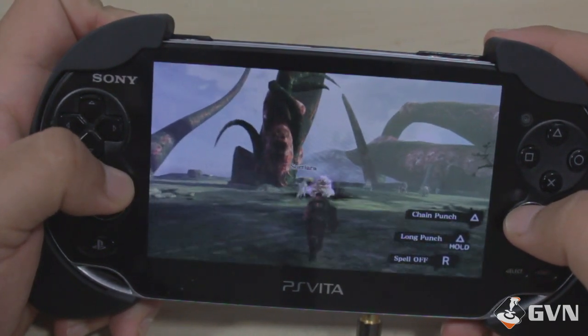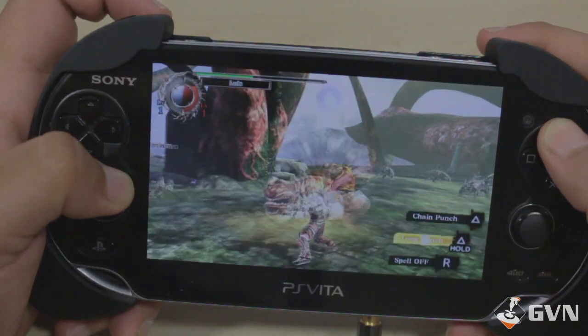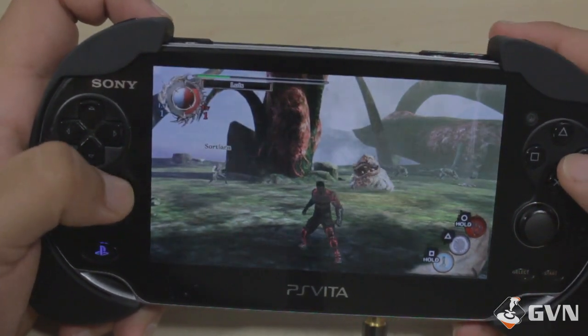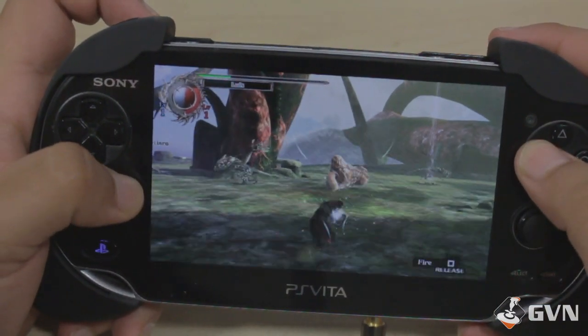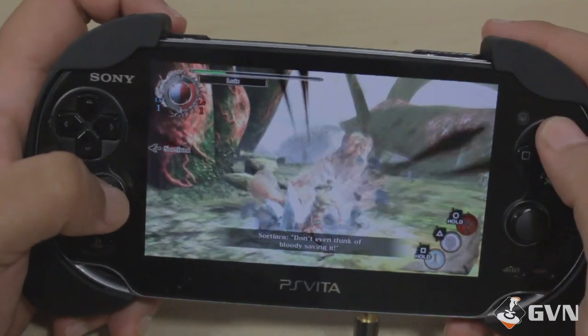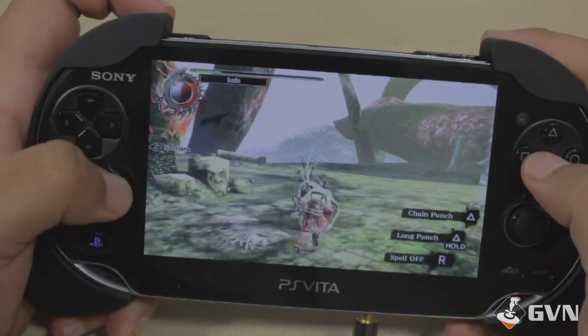One specific feature I really enjoyed with the demo is being able to create your own character. Like in Fire Emblem Awakening, you can create your own character, choose its gender, facial animation, hair type, hair color, and even change its voice, so it's customizable to your liking. It's fun to see yourself progress through levels and gain abilities and items with your own unique character.